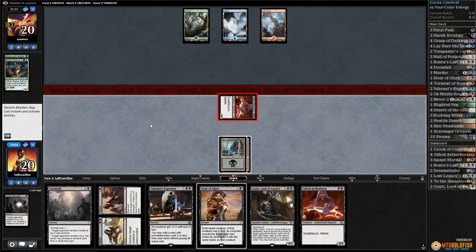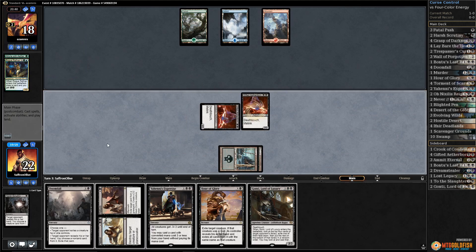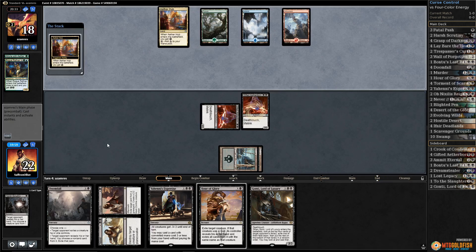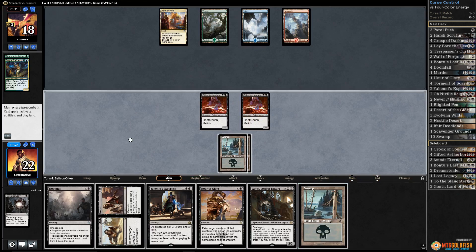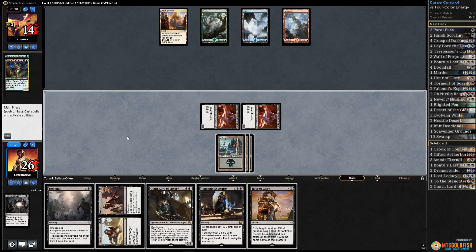More Gifted Aetherborns. Our opponent's Negates for the curses that we sided out are sitting in their hand. Game three, our opponent won't know what to do - we could potentially go back on the curse plan. There's an Aether Hub for our opponent. Come on, land! We need a land. There's a land - good. Go, attacking. Watch this just work.